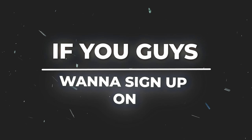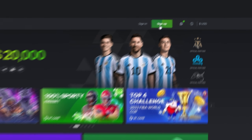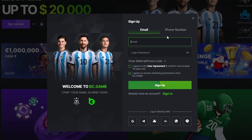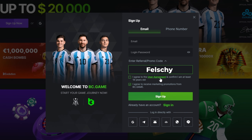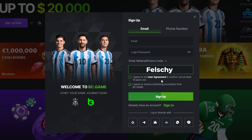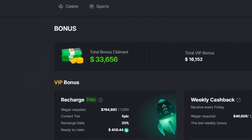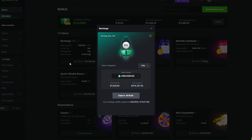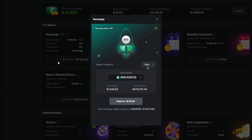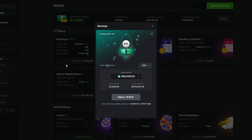If you want to sign up on BC Game and get access to their VIP rewards, consider signing up using my code. Click the sign up button at the top right, put in your information, then click the drop-down arrow to enter my promo code 'Felchi.' This will get you the best rewards and money back on every single bet. I have nearly $40,000 in total rewards and receive over $400 every single day just for gambling in their VIP system.